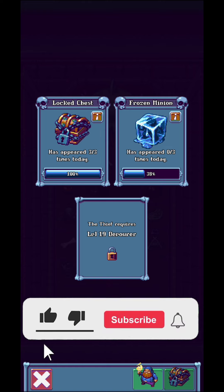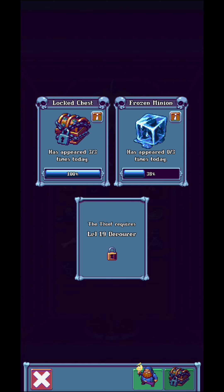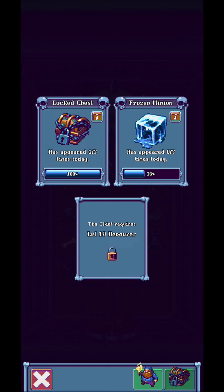Keep in mind you're going to have locked chests — the ones with a lock on them are ad-based, so every time you see one please click it, watch the ad, and you'll get golden coins you can use to buy more things from the shop. The frozen minion over here is quite good as well. Keep in mind this is not an idle game — you're going to need to merge quite a lot.